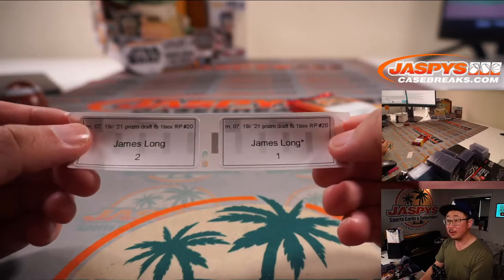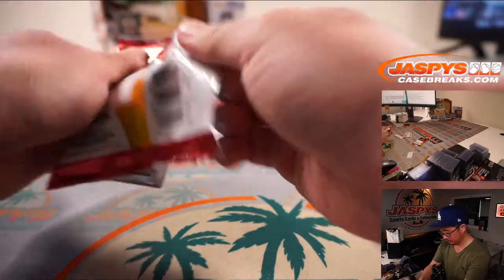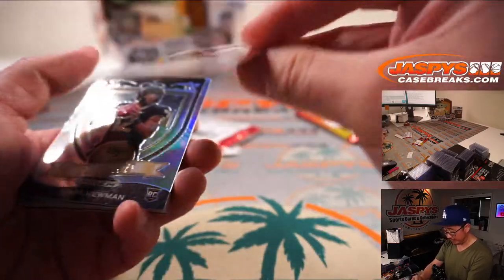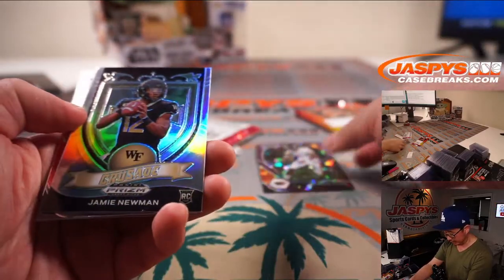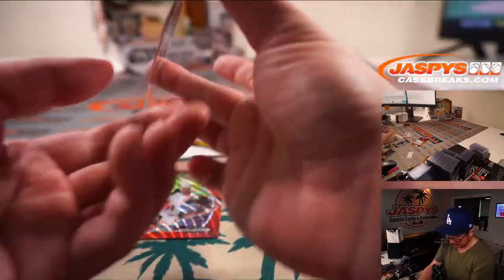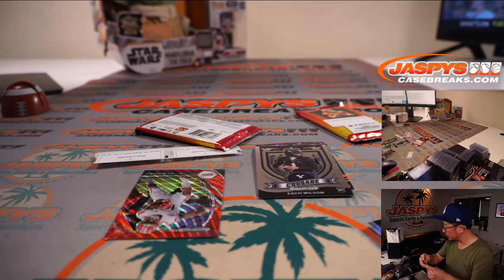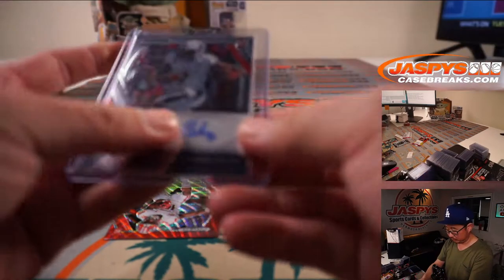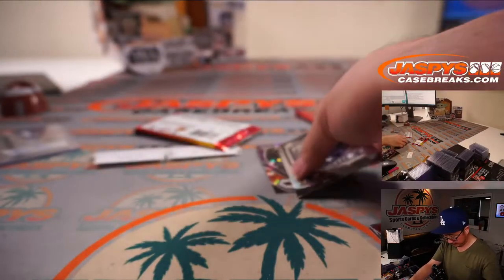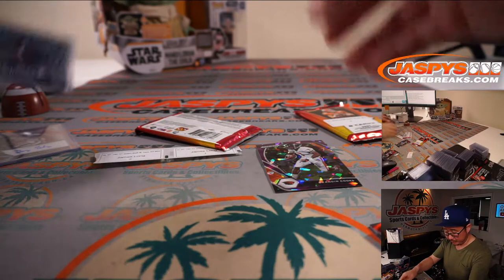James has a couple — first two packs, one and two. And Matt, you have the last pack, pack four. We got a Brandon Cooks to 149 — not to 99, but Brandon Cooks to 149. Got a Zach Wilson Crusade. And there's the autograph — got Des Fitzpatrick. I've got an Elijah Mitchell Red Wave here. Nice Zach Wilson Crusade card. And the Brandon Cooks Purple Ice.